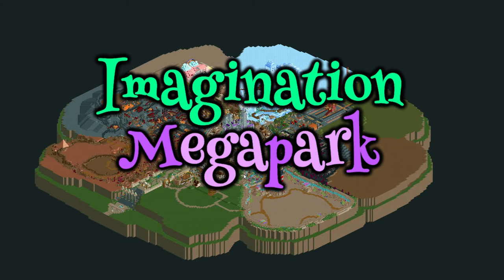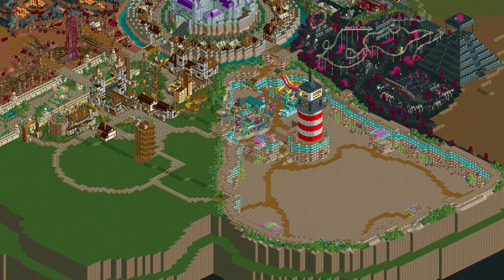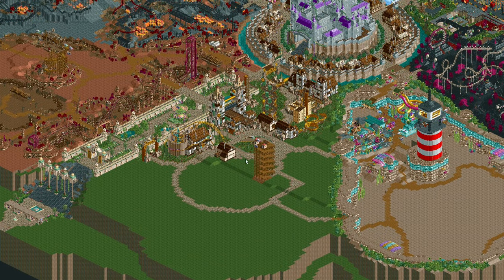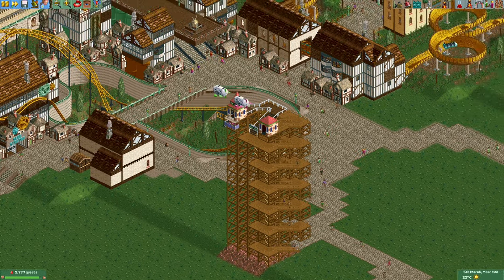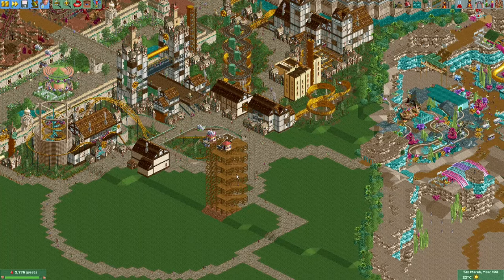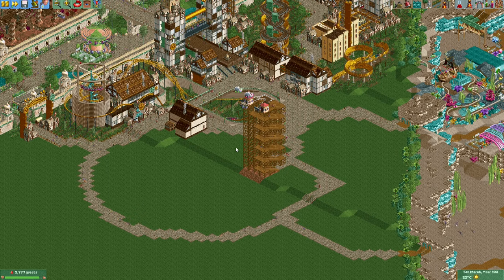Hey everyone, welcome to a new episode of Imagination Megapark. In the last episode I worked on this area, the Sprocket City, and in this episode I wanted to continue working on this area and specifically I wanted to make a station for the air balloon ride.